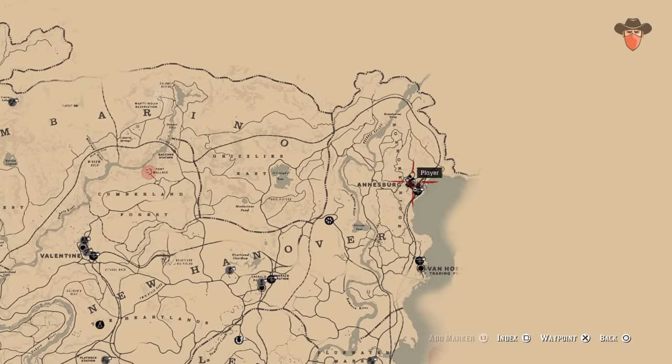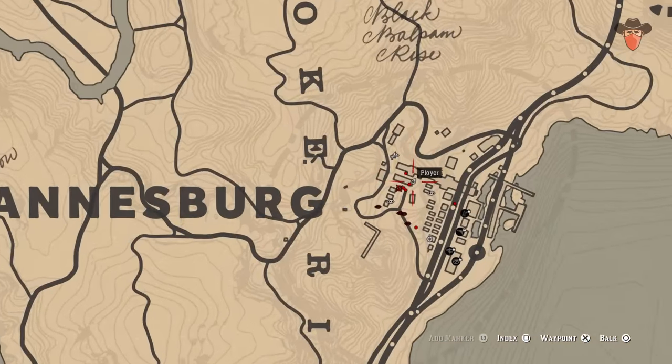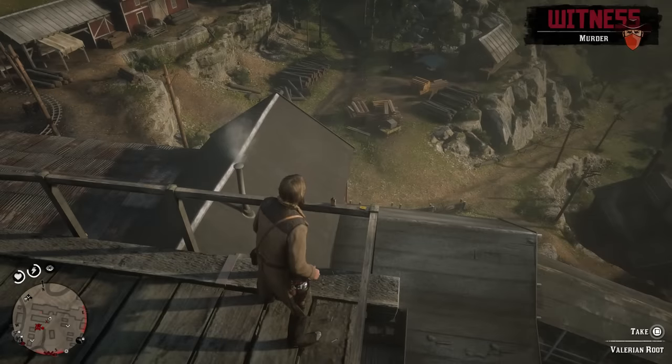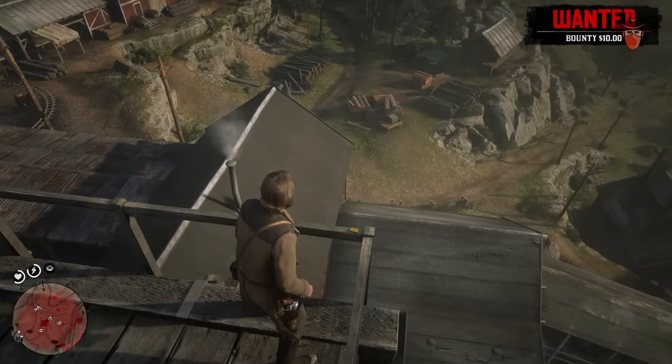Head to Addisburg and go to the top of the coal mine and facility tower. You'll find it on the railing up there. Just be careful, though, as the workers will turn hostile on you when you go into this location. Might want to try and sneak in with your stealth abilities.